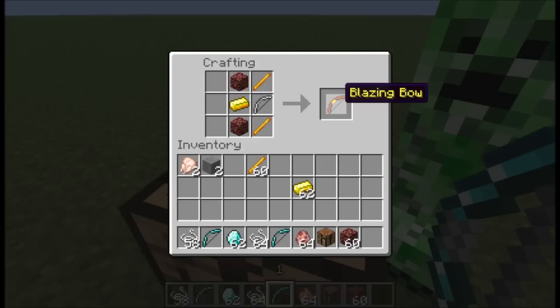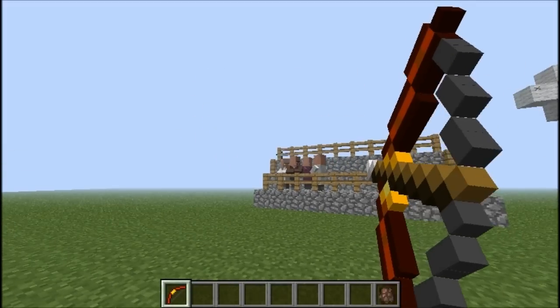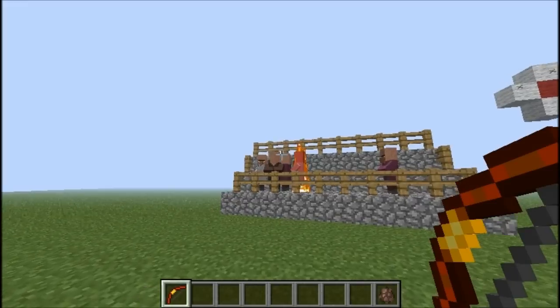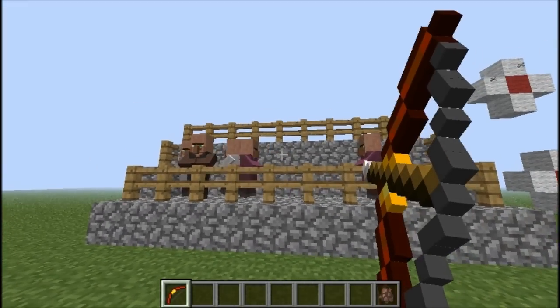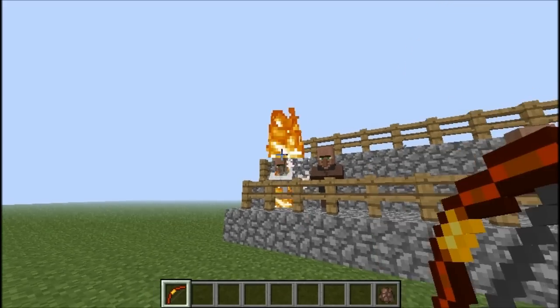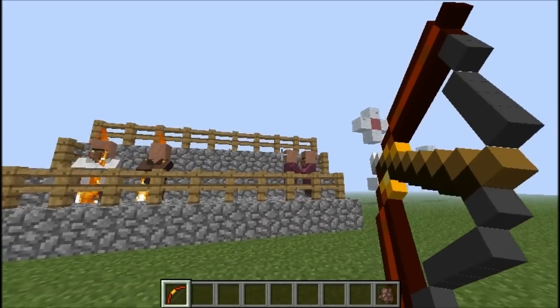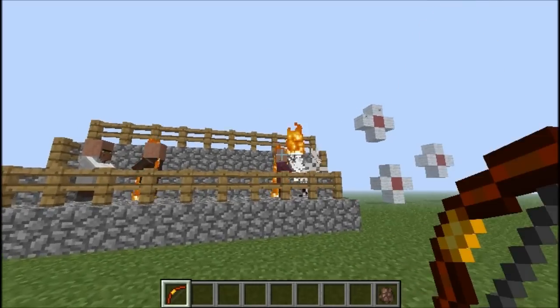The blazing bow sets everybody on fire and does a couple hearts of damage — not too much on its own. But if you enchanted it with the flame enchantment, this thing would work tremendously. That's the blazing bow, and it's pretty self-explanatory.